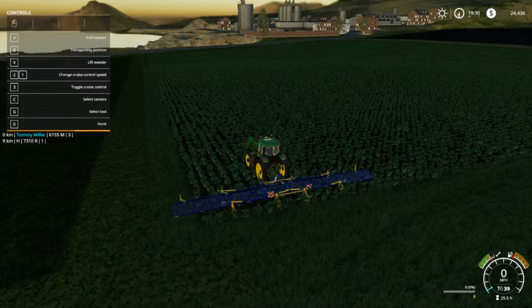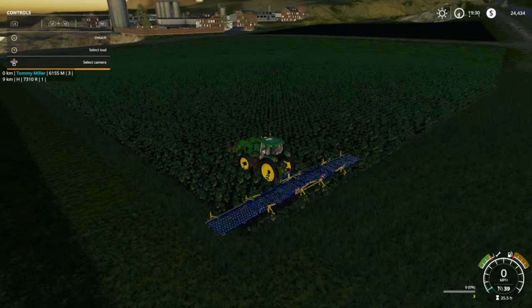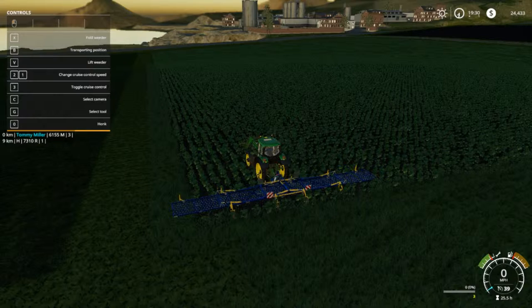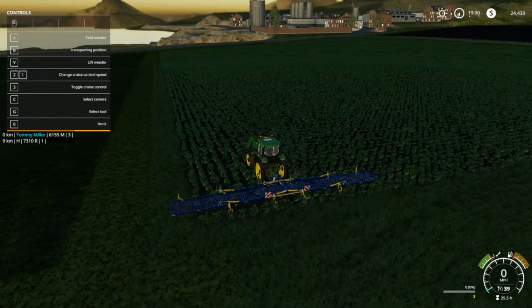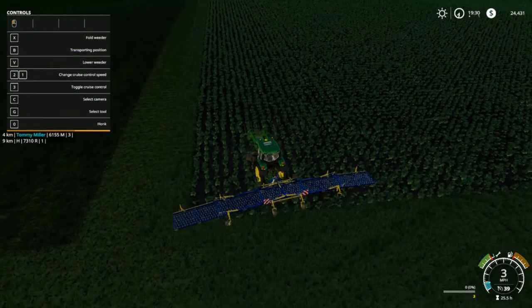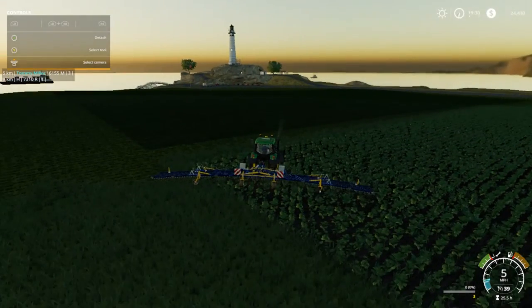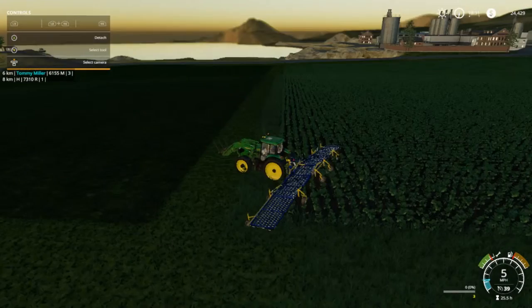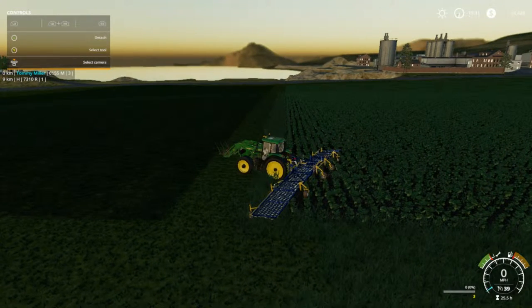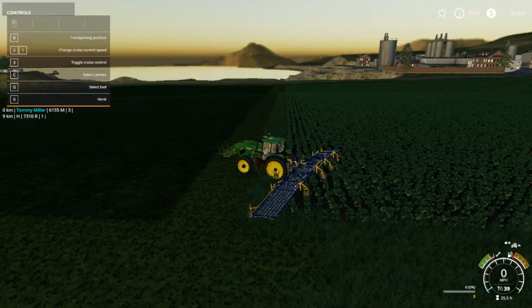It says 'Fogled Weeder transport position' — I wonder why it'd have transport position. Oh, I've got the thing on the front — left weeder. Let's lift this weeder up and back up over here. I think we're over here in field two, yeah we are. We don't have a... there it is. Put that up there and then turn this back on.